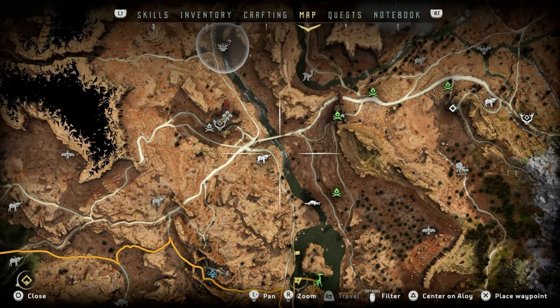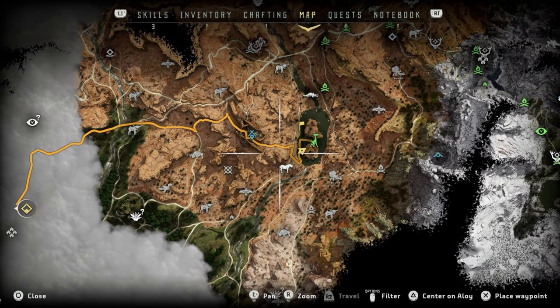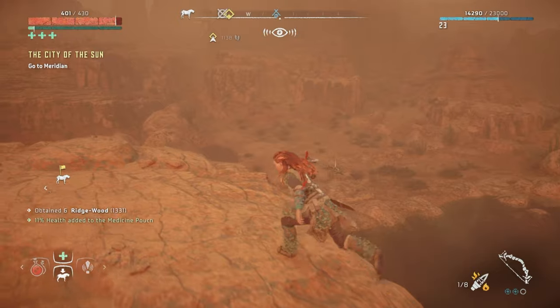Okay, what I'd like to do is get back on this main road here. We can just take a strider - let me grab one. Oh wait, I've already got a mount, it's okay.